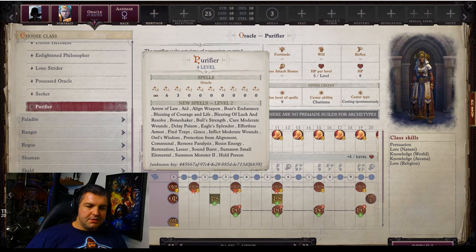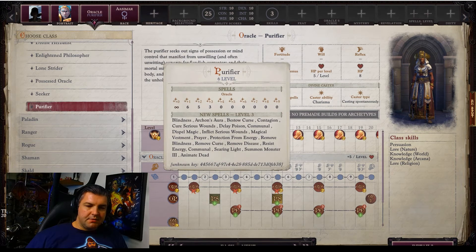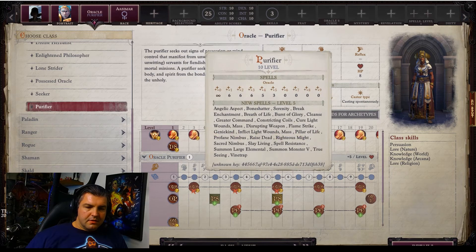At level six you get level three spells — six level ones, five level twos, three level threes, plus access to additional spell options. At level eight things push further: level one and two spells are maxed at six plus any modifiers, five level threes, and three level fours with more spells to choose from.